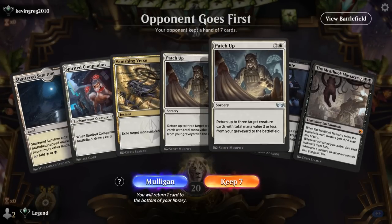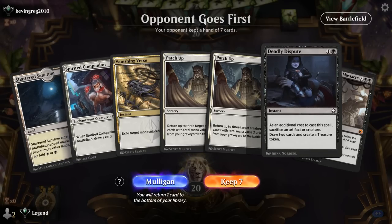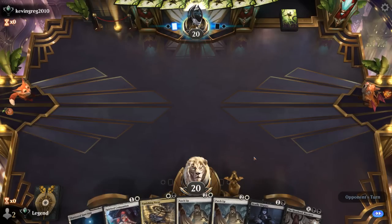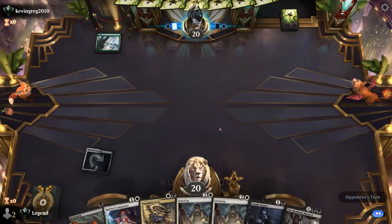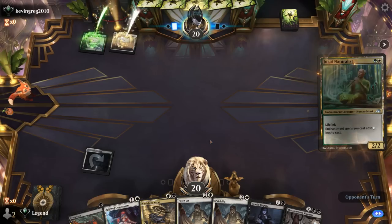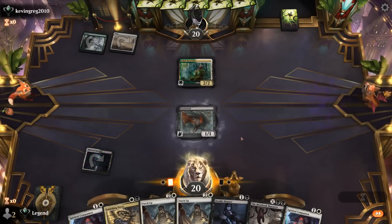Okay, we're on the draw and our hand is highly speculative — we need to find a land basically. But on the draw we have two draw steps to get there, and as soon as we find the second land we can play Companion into Deadly Dispute, which draws more cards. I think this is actually a reasonable keep. On the play I would definitely mulligan. We can always learn — discard and draw instead of getting a lesson if we really need to hit our land drop, and that appears to be the case.